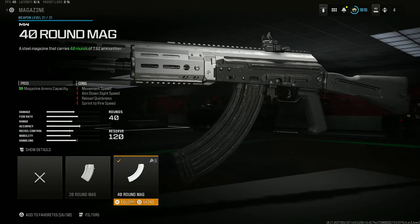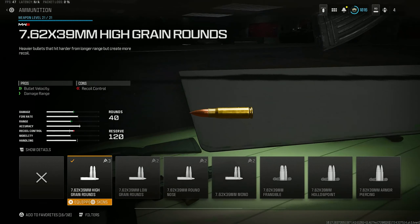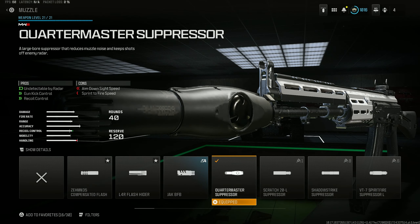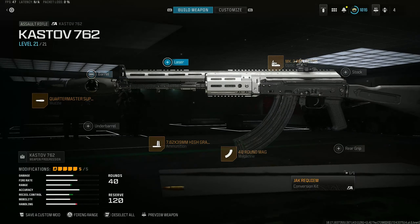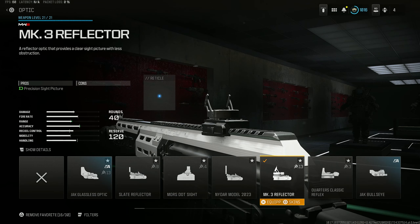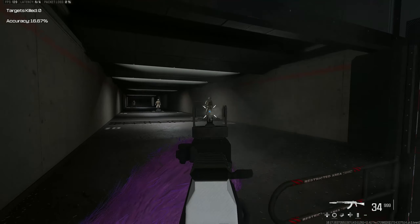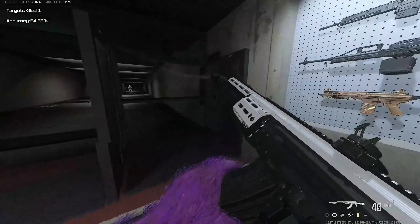You only have a 40-round mag on this. I threw on some high-grain rounds for damage range and bullet velocity to help with the TTK. You have the Quartermaster suppressor for undetectable radar, gun kick control, and recoil control. You also have the MK3 reflector sight. This class is literally insane.